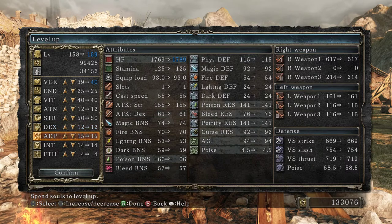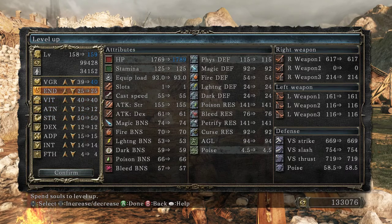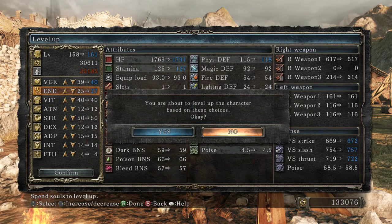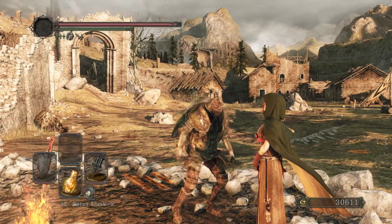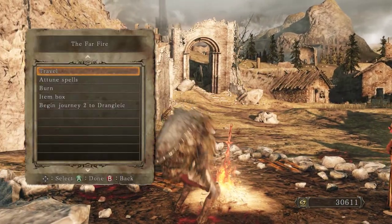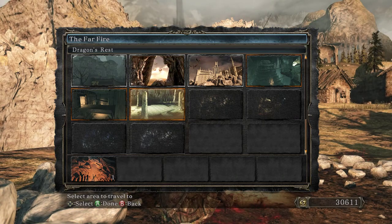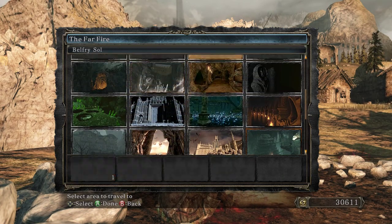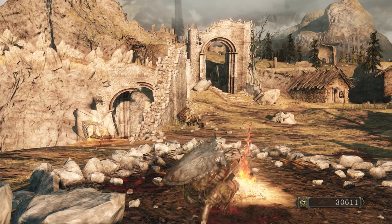We can do Broom Tower next time. I mean, I guess we could always get a little bit more adaptability, but more strength I guess... or endurance at this point. Yeah, so we're gonna go to the Broom Tower, which is here.